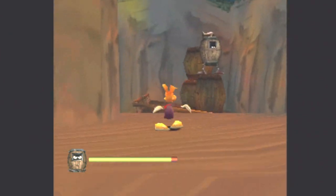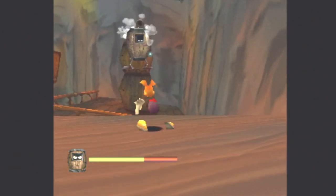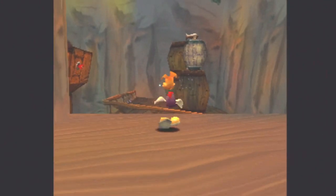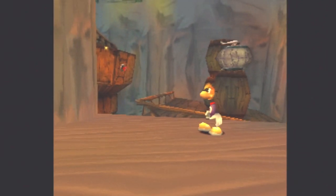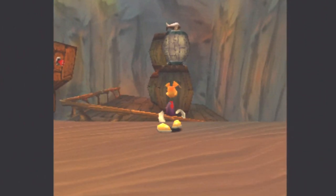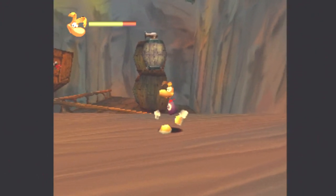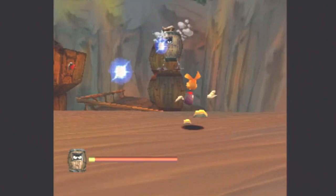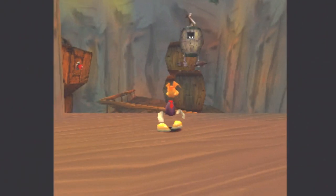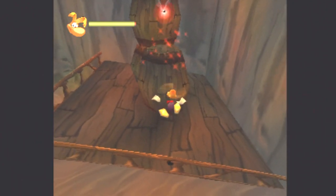Definitely a boss. A barrel. Our first proper boss is a barrel. I thought we had to wait for the invincibility to go away. Just keep shooting, then. Is he done? No, he wasn't done. He just went to hide away for a bit. He got me. He's slowing the battle down now towards the end. We've got to hit him loads of times before he falls over. If we waited for him to shoot first, that's how you get him. And it's our health back.